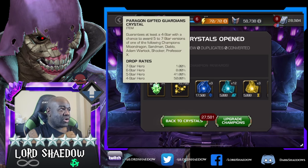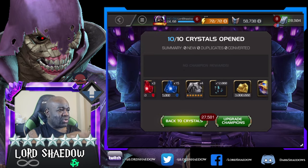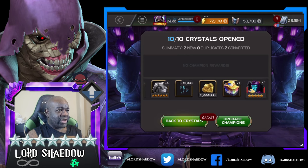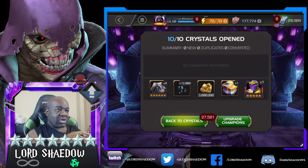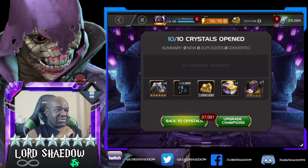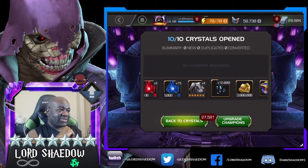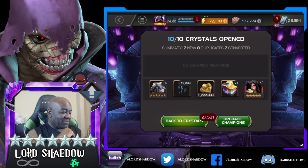We got more of those paragon crystals - we'll open those up in another video. 12,000 shards! I'm looking at it going, wait, did I get a champion? No, that's the selector - it's like auto open. That's weird. Okay, let's grab another 10.